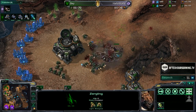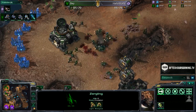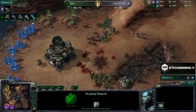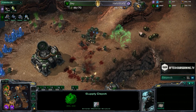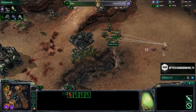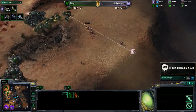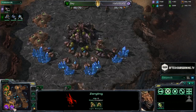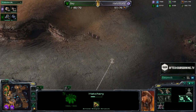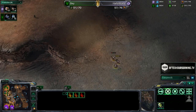Marines getting taken down. Zerglings starting to sprint forward, but the Banelings get wasted on the bunker. There's still a lot of Zerglings out for the Zerg player. Hello World is up against some great SCV marine control by Bay. Bay correctly lifts that Supply Depot up. More Banelings getting morphed — not in the best position, they will have to be canceled. Hello World trying to continue with his aggression.